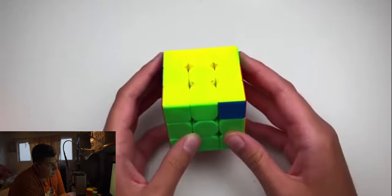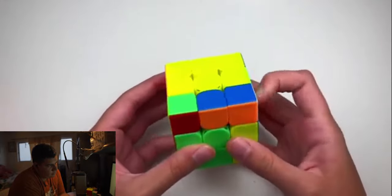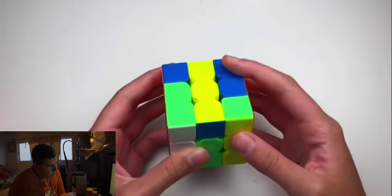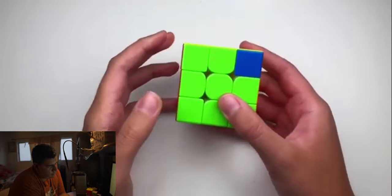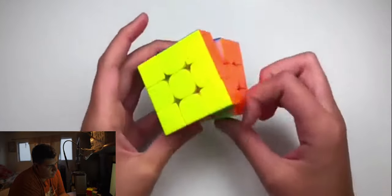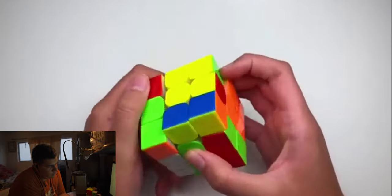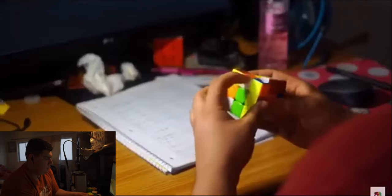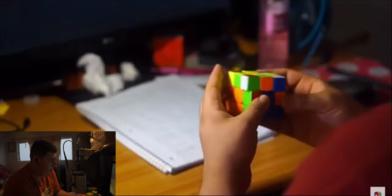For PLL, you had a lefty J perm, and you did it like this. Then a U2 — I'm not sure about that algorithm, I would just bring this over here and do this one. A lefty chamber — I need to work on that.